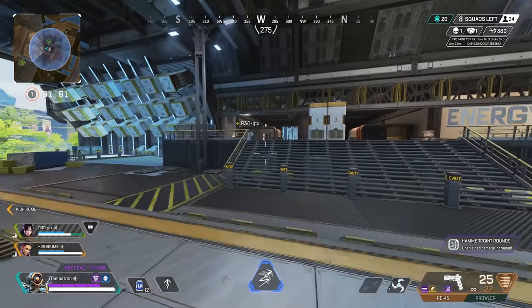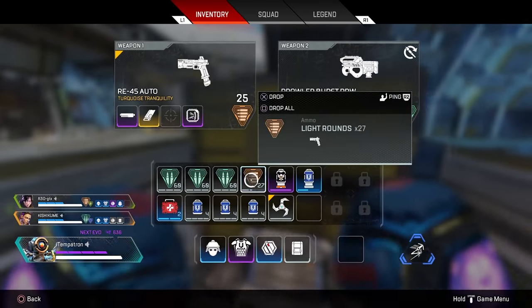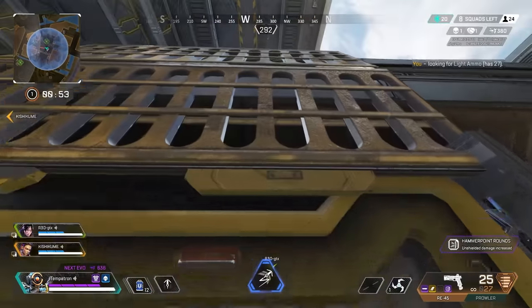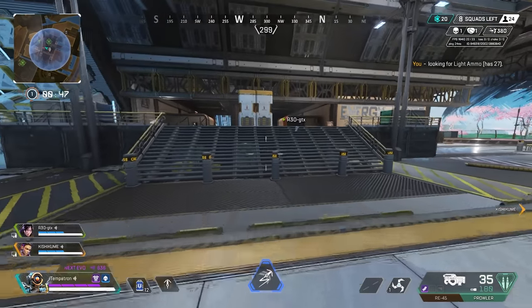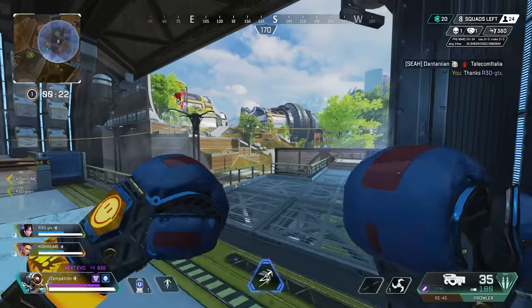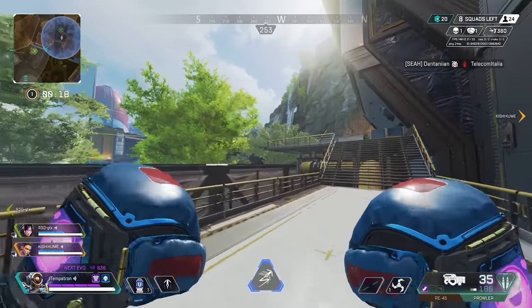Alright, I have RE45 hammers. This is perfect. Wait, I need light rounds — one minute before the ring. I need light ammo. Any light rounds? I need light ammo. I don't remember where the ship came from, so I don't know where to expect people. This is never a bad guess.